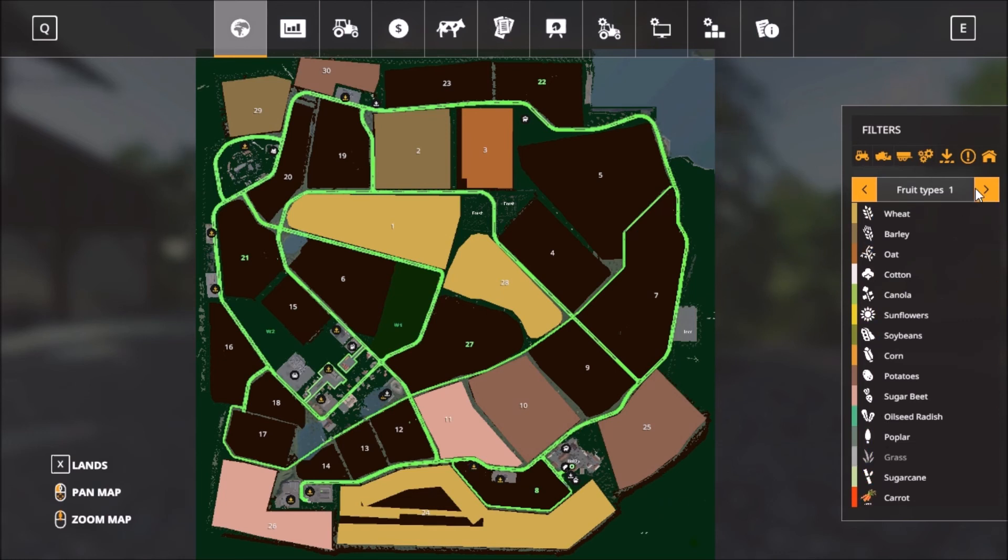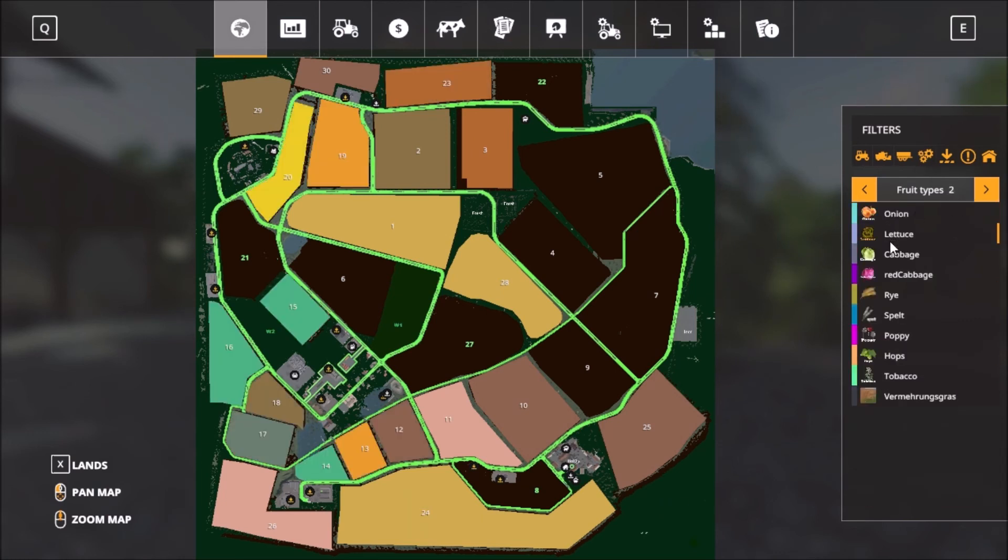So you get carrots, onion, lettuce, cabbage, red cabbage, rice, pepper, poppy, hops, tobacco, and some type of grass. Those are the fruit types on this map.